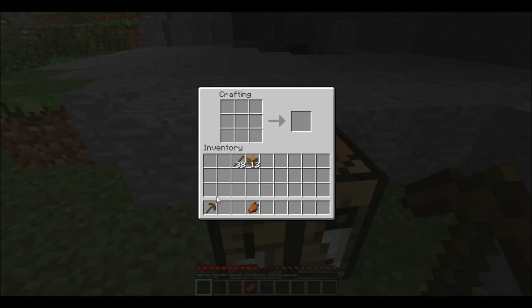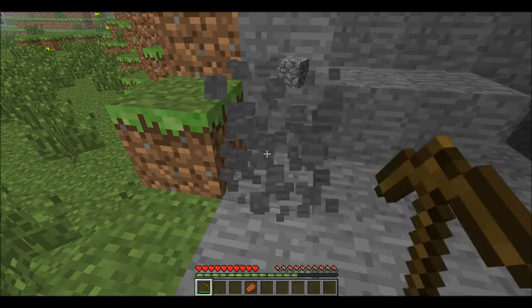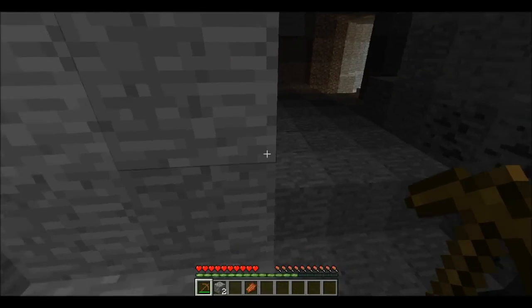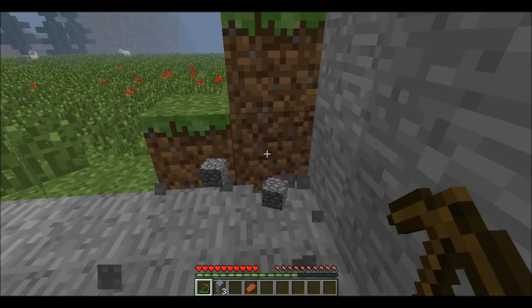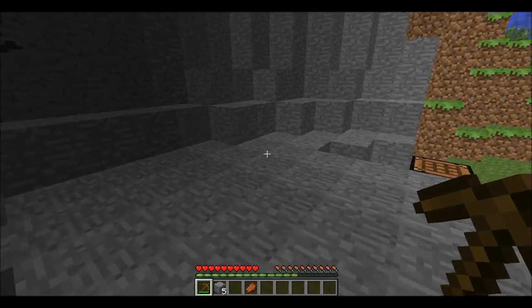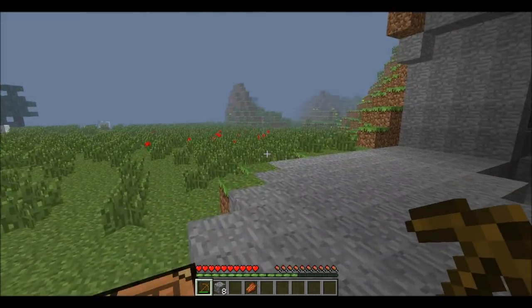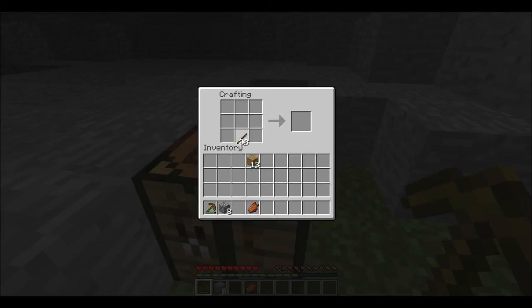Now it may not last very long, but it will let you mine stuff like cobblestone. And we need cobblestone because we need to make a stone pickaxe, and that will be able to let us mine this coal over here. We need coal mainly for making light to keep the dark away from all of the bad guys in this game. I'm just going to get a bit more cobblestone here. So what I'm going to do now is make a stone pickaxe — this will last a lot longer than wood and also let you get more resources. There we go — and that's a stone pickaxe.